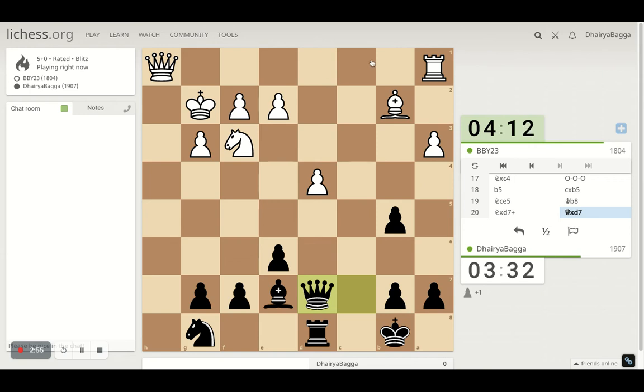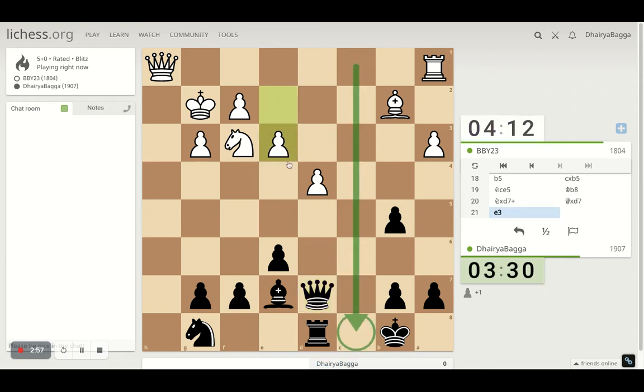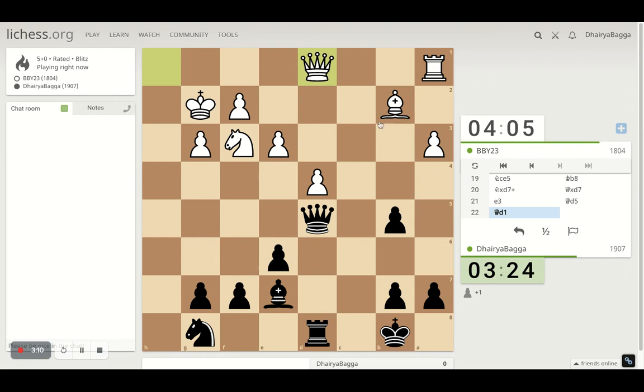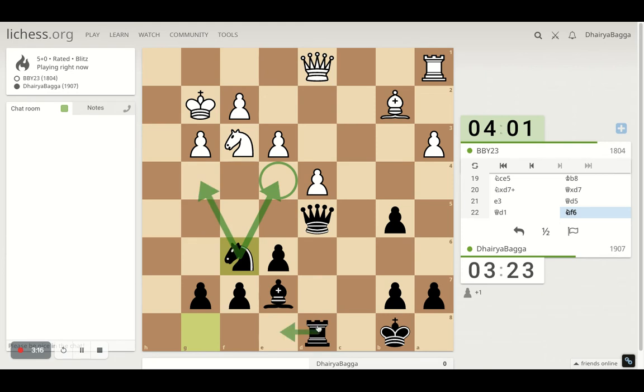He takes, I can take back with the queen or the rook — let's take with the queen, getting the queen out of harm's way. Now how do we go about it? I think I should just first pin the knight, make it more useless than it already is. His bishop is also pretty much useless now. I'll go in with the knight — maybe here or here — get my rook active and destroy.